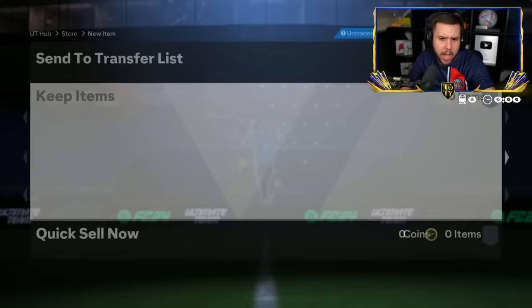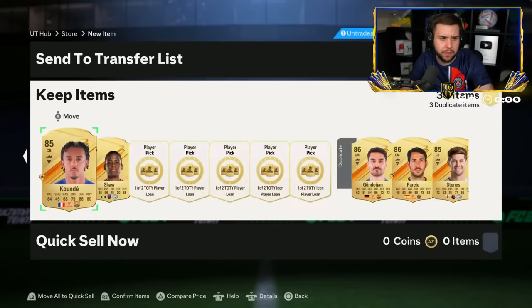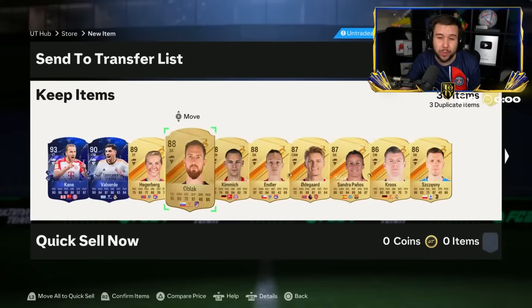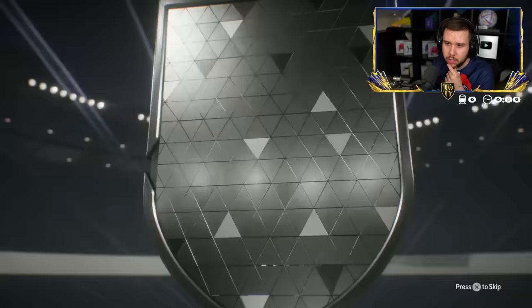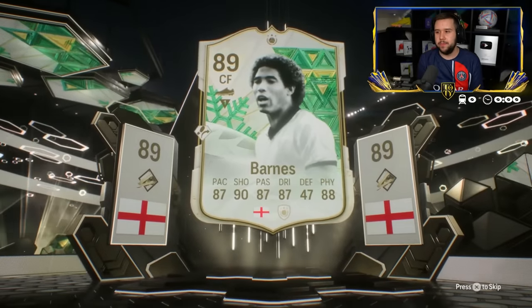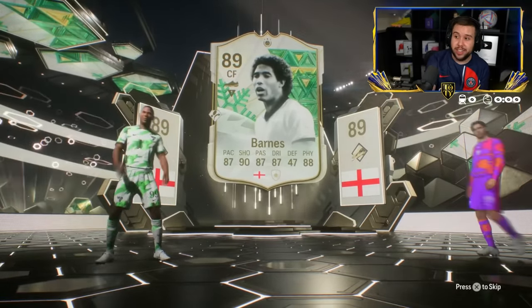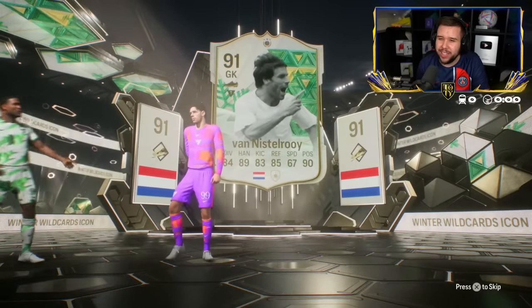Harry Kane goes for like 130,000. Valverde — I think he goes for like 700,000 or 800,000. We're looking at 800,000 coins for him on the market. We've only had like one or two honorable mentions from this pack — the honorable mentions aren't popping up too much. Is that Vons? It is — it's a Winter Wildcard. Pelé. Garincha. Yashin. Vanistrooy. Vons and Vanistrooy — I feel like we see these two a lot.